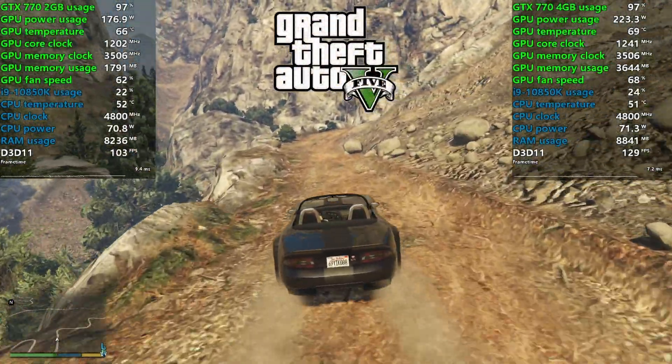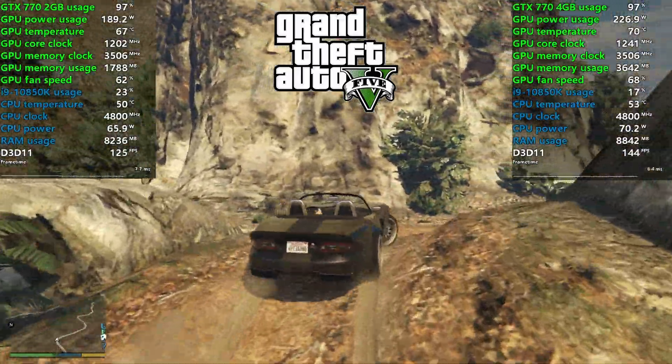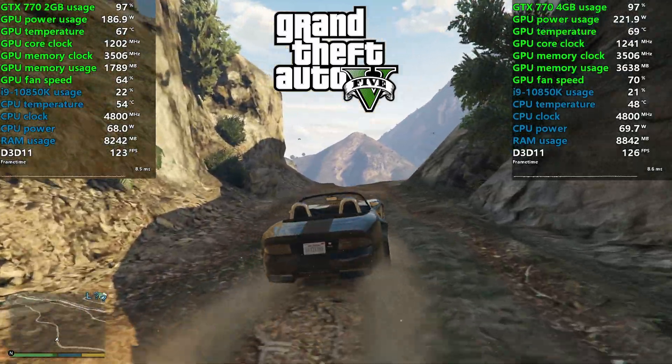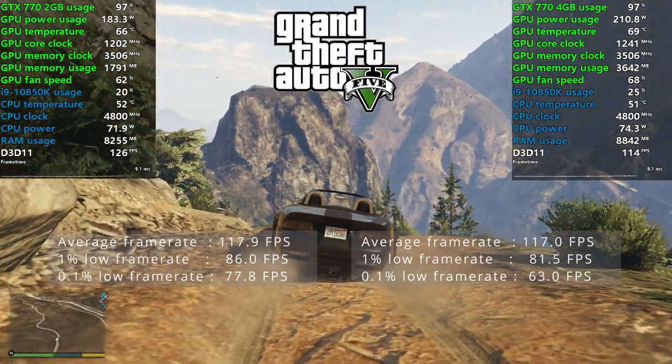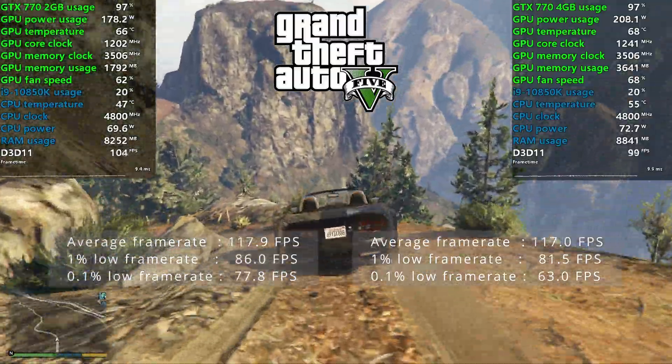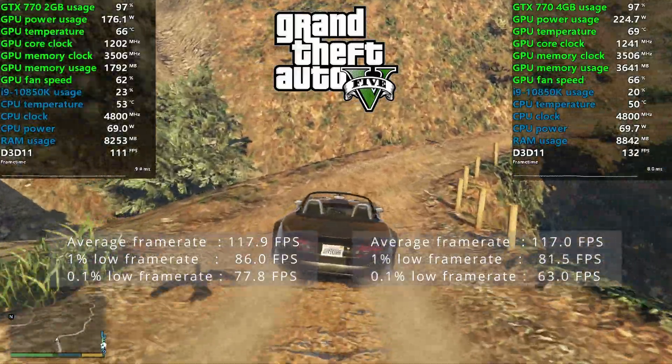Next up is GTA 5. Just casually taking on some off-roading, and with most of the settings on high, the game engine chewed up 3.6GB of available memory. Yet still, nearly identical result of 117fps on average, so again, no winner here.